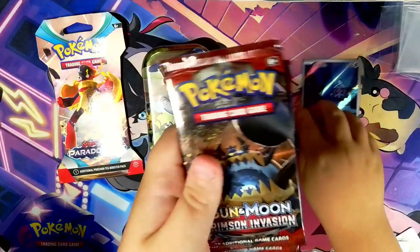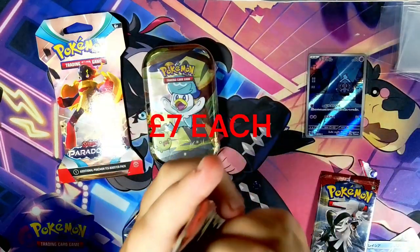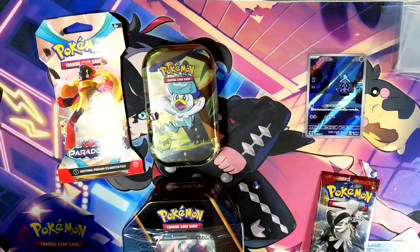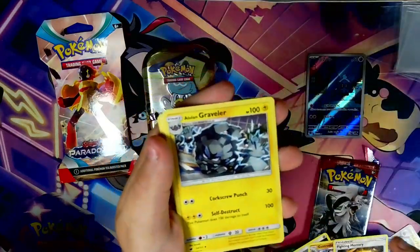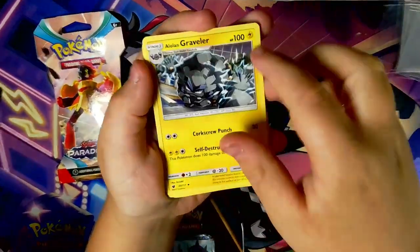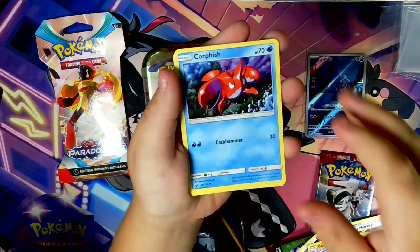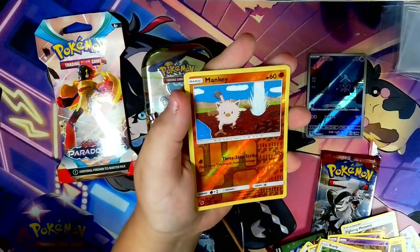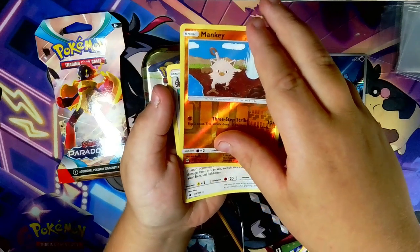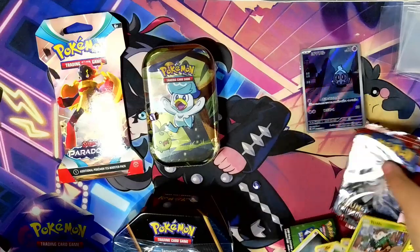Next, let's go on Sun and Moon Crimson Invasion — pretty old. Finally, cards I know the name of. We have Photon Energy, Gastrodon, Fighting Memory, Alolan Graveler, Slandet, Pumpkaboo, Corphish, Starly, Skiddo, Mankey, and Staraptor.